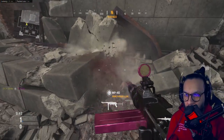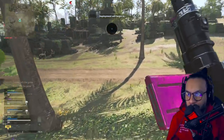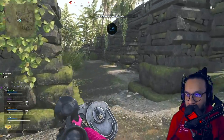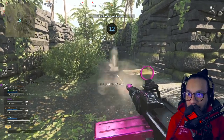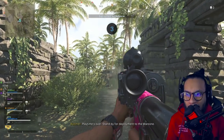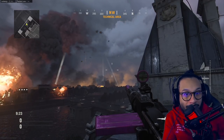I jumped into Warzone real quick just to see if it works. I can see the heart trails better in Warzone. Yeah, you can see them much better here in Warzone than in Vanguard multiplayer, to be honest. Much, much better — wow. So the tracers and trails are clearly visible in Warzone but barely noticeable in Vanguard multiplayer.